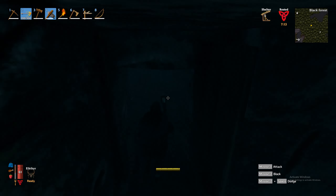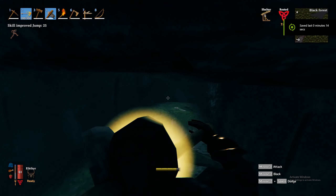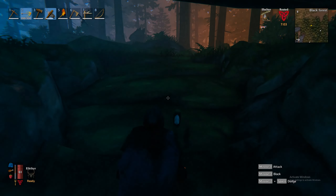So that's just a quick tutorial on how to get surtling cores and the burial chambers. I hope you enjoyed this tutorial, and don't forget to subscribe to us for more Valheim tutorials.